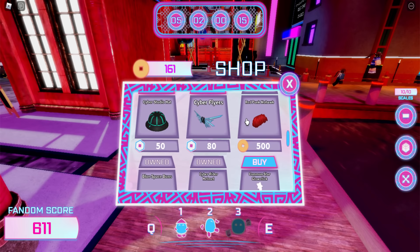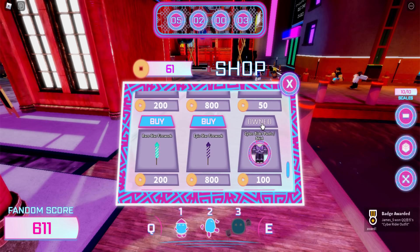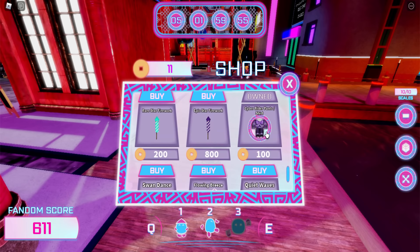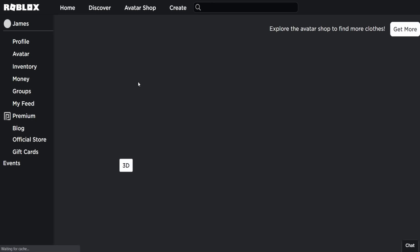Next, click on the shop icon, scroll down, and find the shirt and pants. The Cyber Rider pants and shirt are 100 coins each — we have 161 coins, so let's click buy. Item owned — we got it! I might as well buy a glow stick too. And that is how you get it.